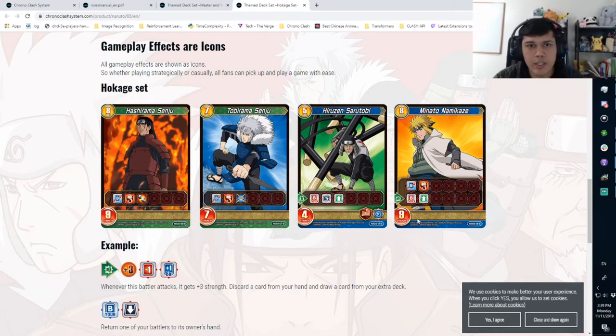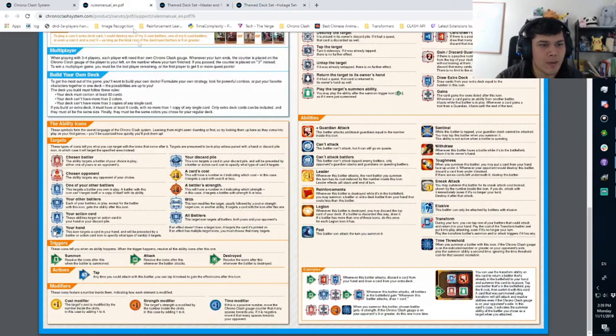Another nice thing offhand: there are a lot of nine-strength Transform cards, and that's going to help aggressive decks beat over Boruto, which has been a thorn in people's sides in the Naruto sets. You can tap one of your small guys, Transform into a big one, swing into Boruto and trade or win outright.